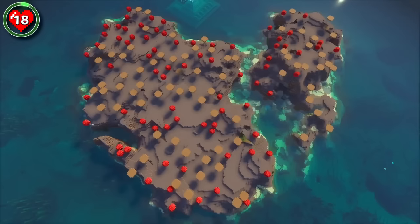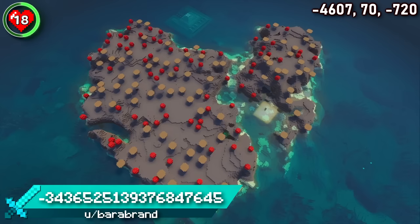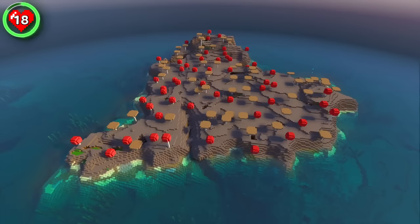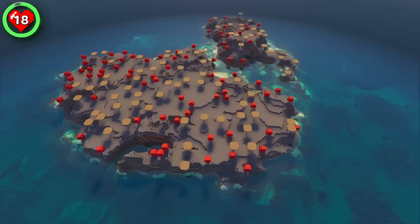Seed 18 is home to the perfect place for building on Valentine's Day. Believe it or not, you can find two love heart-shaped mooshroom islands right next to each other. Perfect in both shape and color, it's definitely worth the travel to get here.